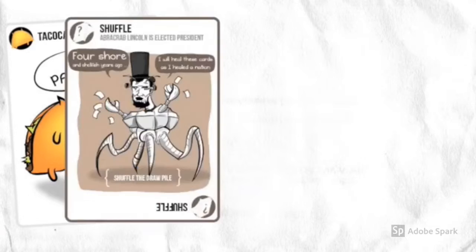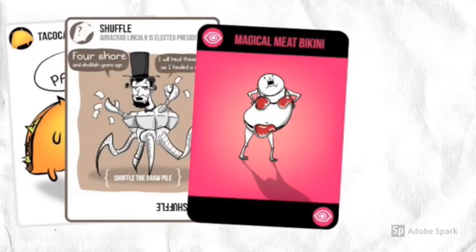You can also deploy the taco cat, Abercrab Lincoln, magical meat bikinis, and a fearsome catawaki.